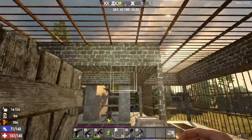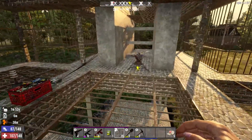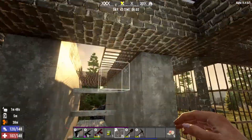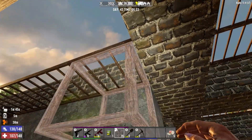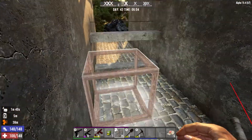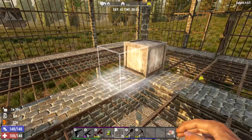I think this new horde-base design works fine. Barely have to recharge the batteries — that's good. Need to upgrade these bars to iron though. The vultures can break through them pretty easily.